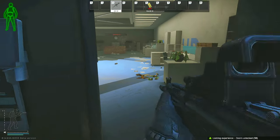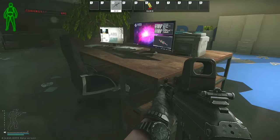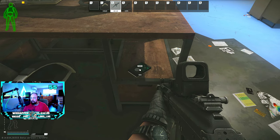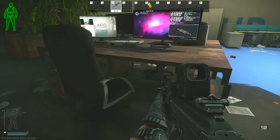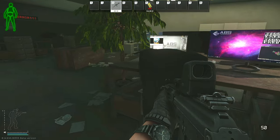Once you unlock this door, you will need to find the hard drive inside. As far as I know, there are three potential spawn locations, and all three are at the desk in the middle left of the room. It can be on the bottom right shelf — which is where mine spawned — or on top of the desk in the middle, or on top of the desk to the left of the chair.